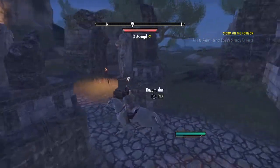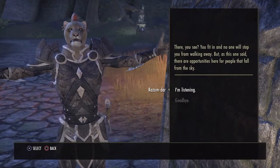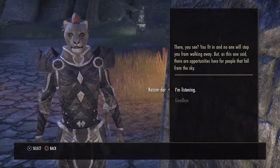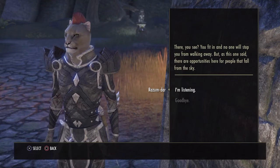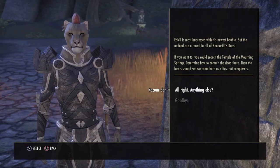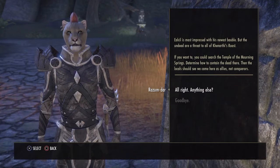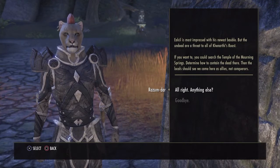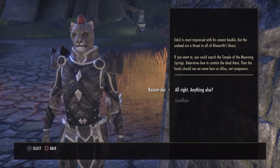So slow — it's definitely ruined speed and stamina for this horse. You fit in and no one will stop you from walking away. But as this one said, there are opportunities here for people that fall from the sky. I am listening, my friend. He's most impressed with his newest ally. But the undead are a threat to all of Kanathi's Roost. If you want to, you could search the Temple of the Morning Springs and determine how to contain the dead there. Then the locals should see we came here as allies, not conquerors.